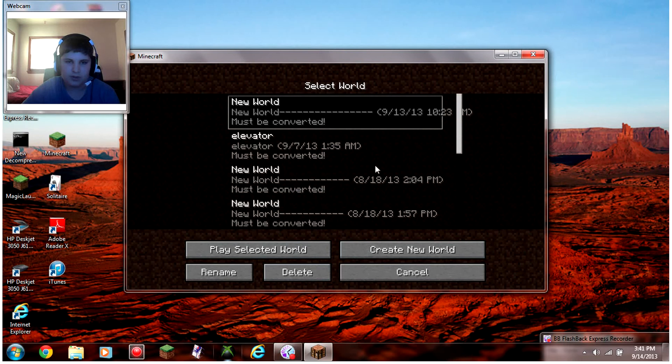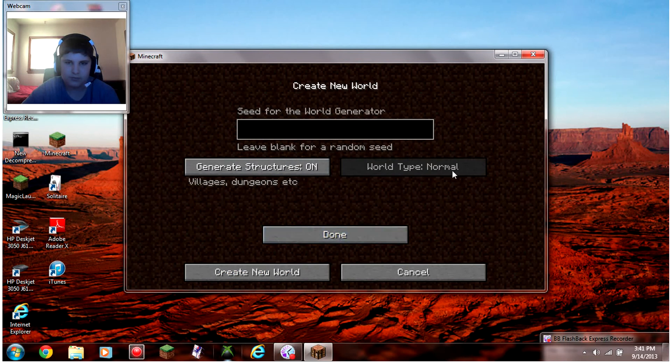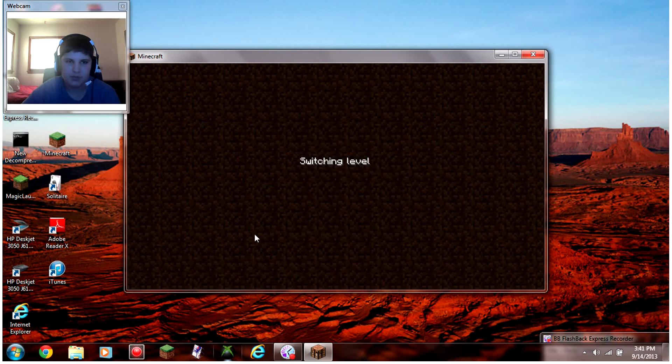All worlds must be converted, so just create a new world. Let's go Creative — and it still has the same menu options for 1.1. Then you just wait for it to load.